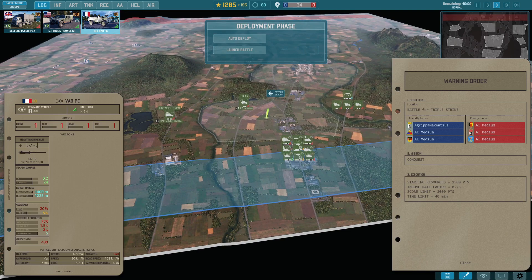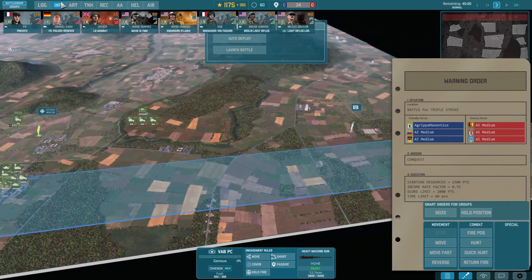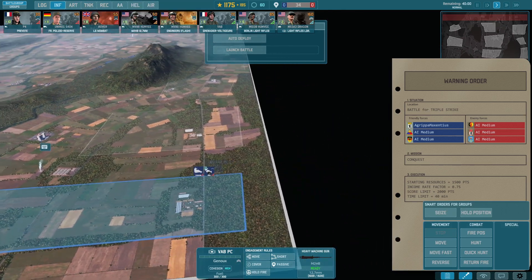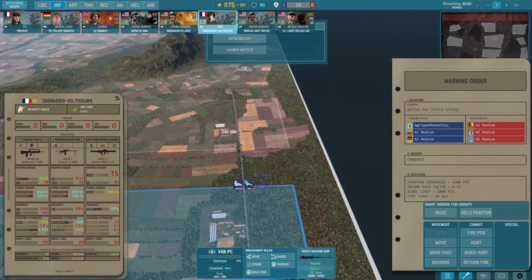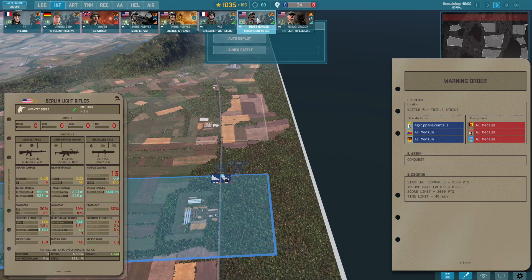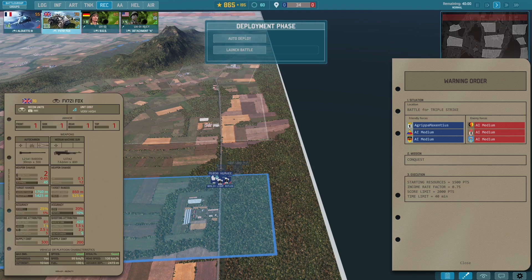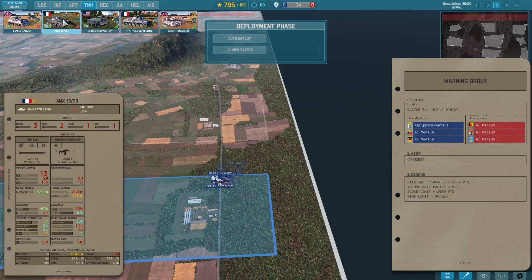I want to use my VAB command unit and make it look like we're pushing up one side, while our real goal is to push up the center. I'm bringing in some Voltigeurs and Berlin Light Rifles — American troops stationed in Berlin carrying 90mm recoilless rifles — vicious units. I'll give them a few recon units and tanks. Recon units are essential in this game.